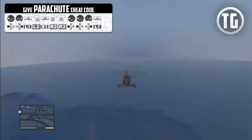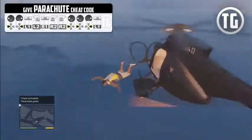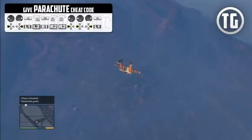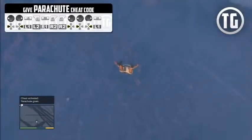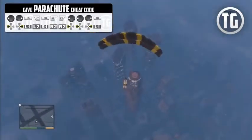To spawn a parachute — if you're in a helicopter or plane and need to escape without one, you should use this cheat. I'm jumping from the highest possible limit in the helicopter, so without a parachute it wouldn't be a good day for Franklin. To activate the parachute, hit A on Xbox 360 or X on PlayStation 3.